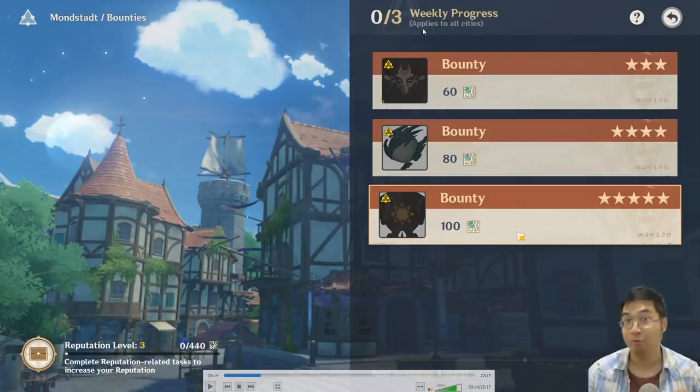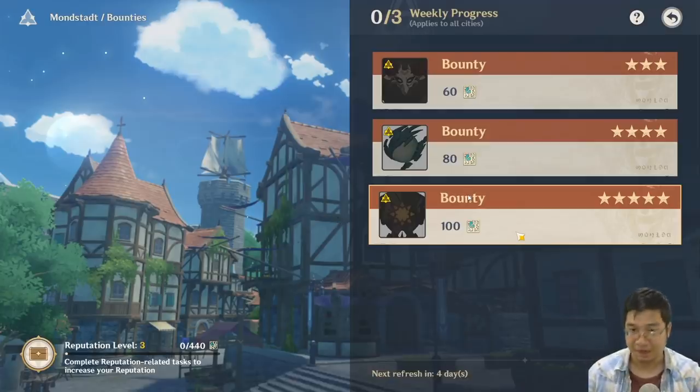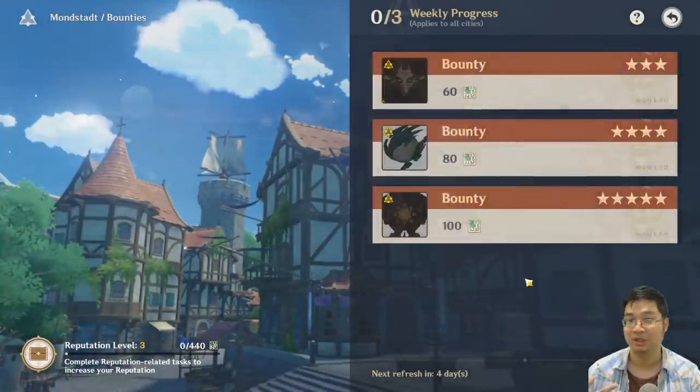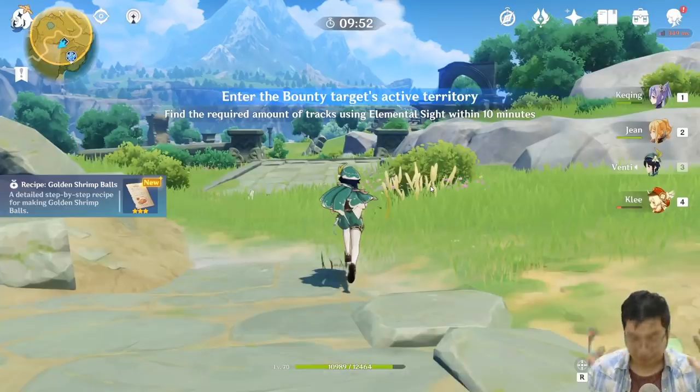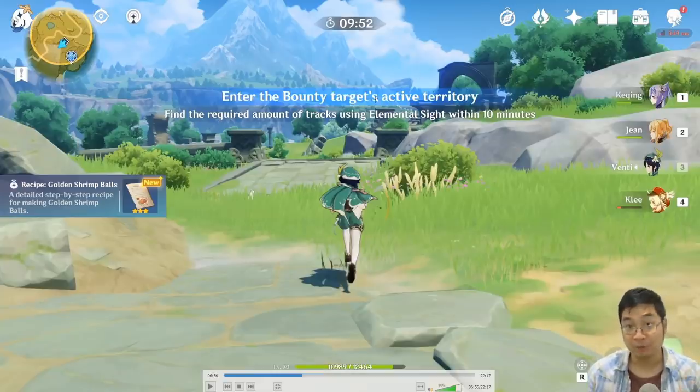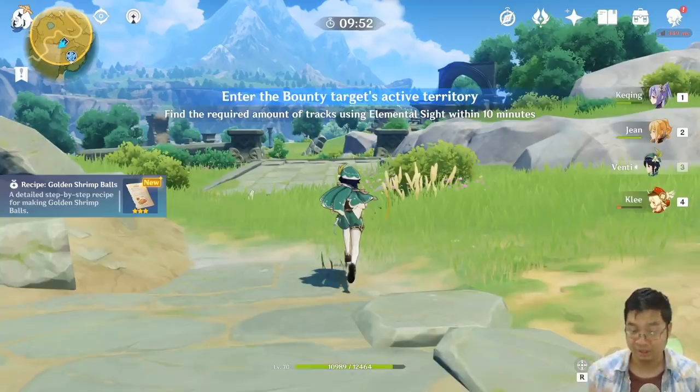Now let's look at the repetitive weekly hunt and the quest section. You can always pick up the highest bounty at the higher difficulty. After picking one up, you cannot pick another — only one bounty is active at a time. Once we have the bounty ready, we'll need to find the territory where the monster is using the elemental sight within 10 minutes, so there is a timer ticking down.